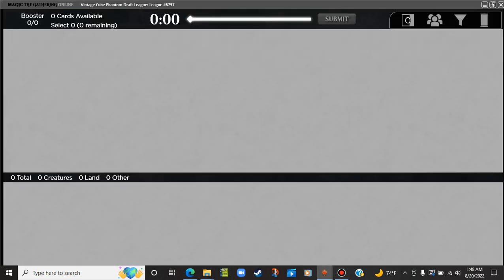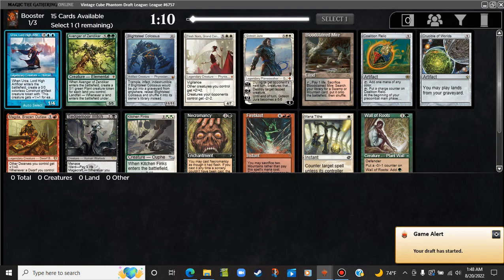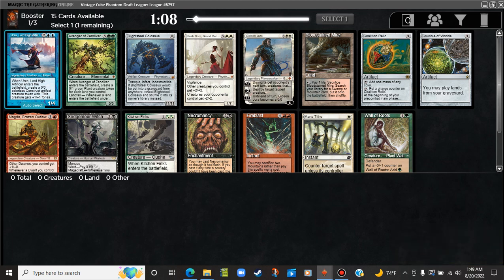Hey there everybody, with one trophy under our belts and a lot of extra drafts on the horizon, I'm here to jump into another one. Welcome to Robot Rallus — you are watching a Vintage Cube draft. In this pack we have a tough one: Bloodstained Mire and Urza, and then a bunch of stuff.